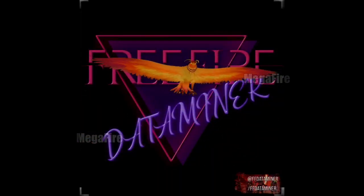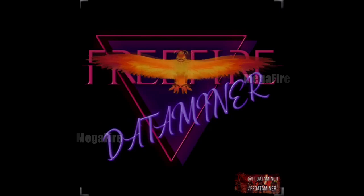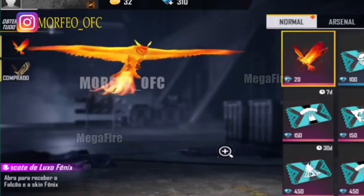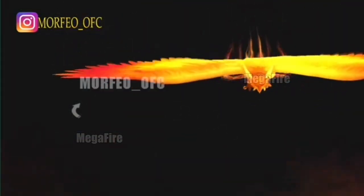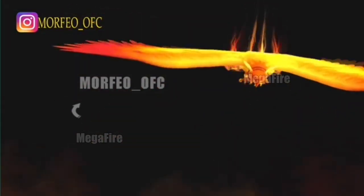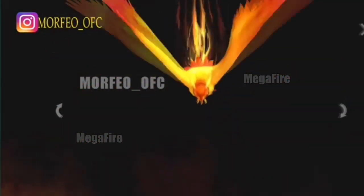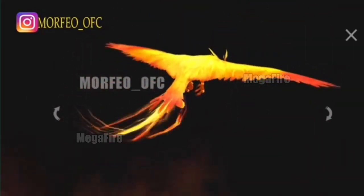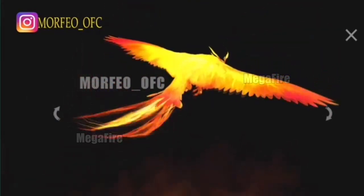Primero empezamos con las skins de mascotas. Comenzamos con la nueva mascota Falcon que ya habrá llegado o está por llegar. La primera skin es una skin de fuego que no está en el juego actualmente; en el juego solo está una versión verde. Esta va a llegar después en algún evento, tal vez de revolución. Al parecer con este Falcon van a tener una temática de Pokémones legendarios, ya que me recuerda a esos Pokémon de fuego, hielo y eléctrico.